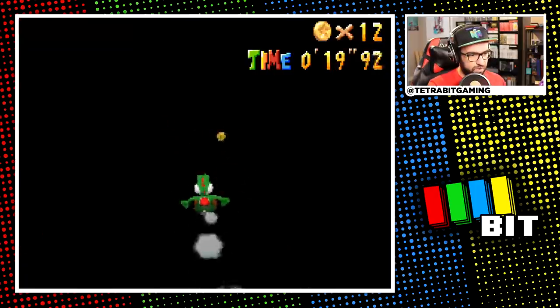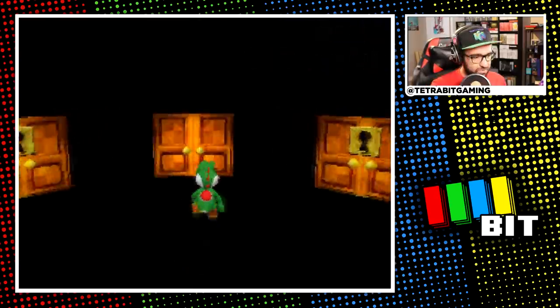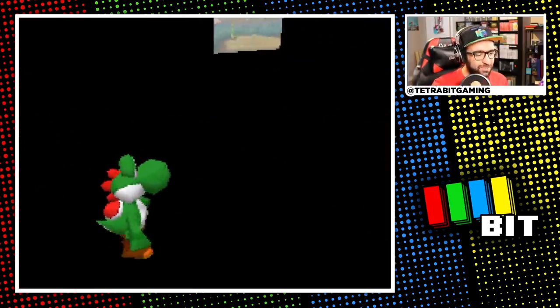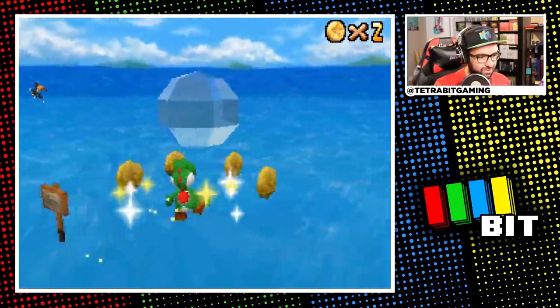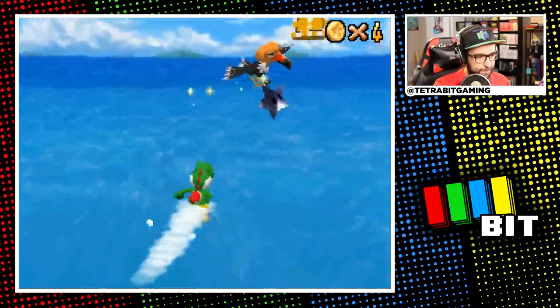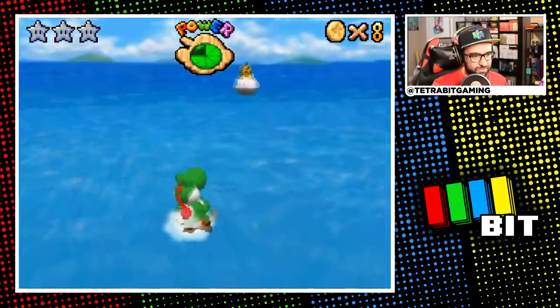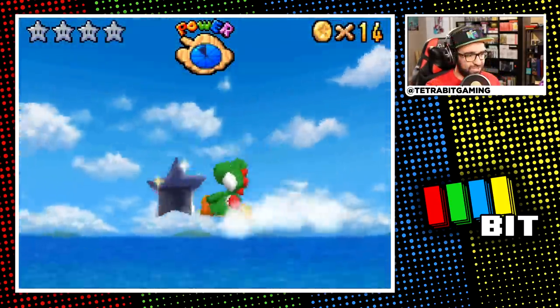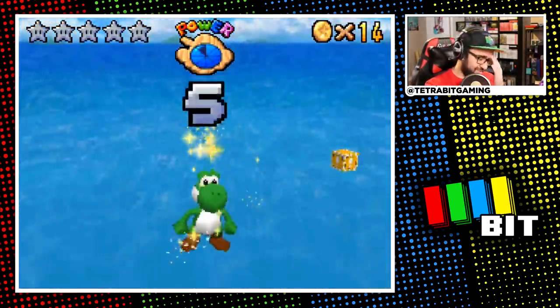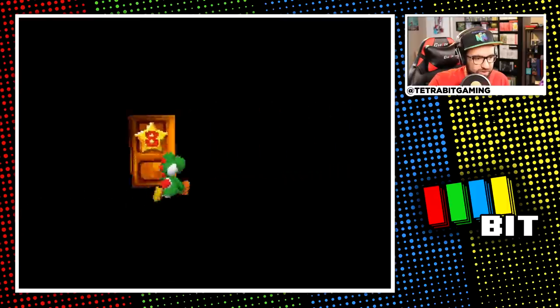To keep on the theme of secret stars, since I was close I decided to hop into the Sunshine Isles course. I haven't played this course in a very long time, so although I kind of remembered where some silver stars were, figuring out how to jump up to some platforms took quite a long while. Eventually though I got all five silver stars for yet another power star.